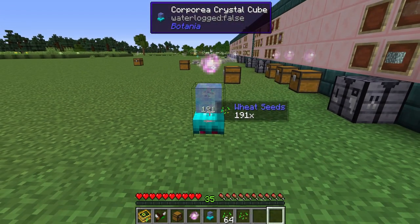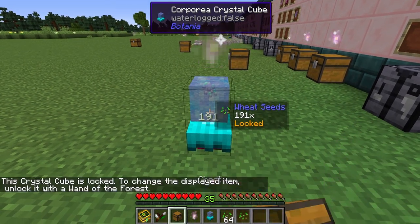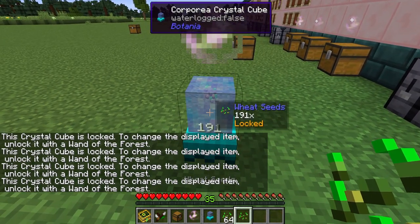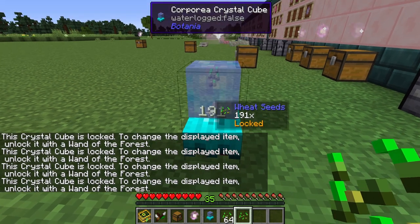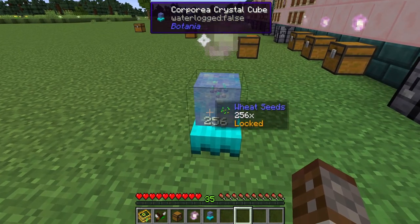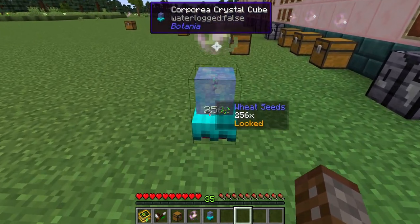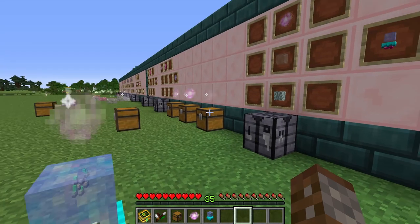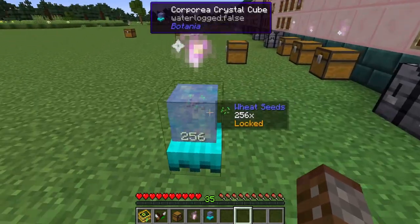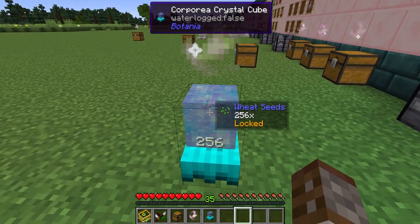Once locked, right-clicking with any other item will prompt you to unlock it first. If you drain the count all the way to zero, it won't disappear — it will just show zero in the system. The only limitation is that the crystal cube can only take things out; you'll need a manual or vanilla storage method to put items in, such as hoppers and water streams, or pipes if playing modded.